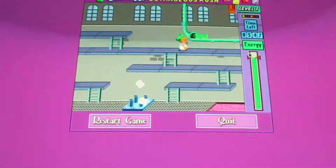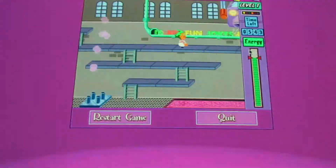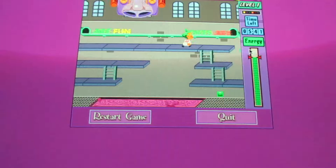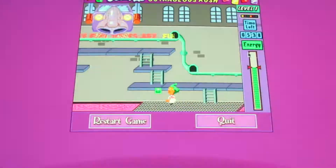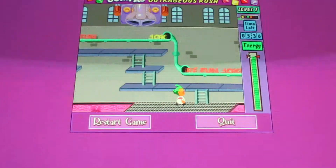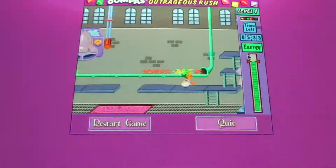Also, for those dangerous obstacles, when the lights turn orange, you have to run really fast to get through it. When it turns yellow, you'll get sucked in, so you gotta be careful. And I just made it.